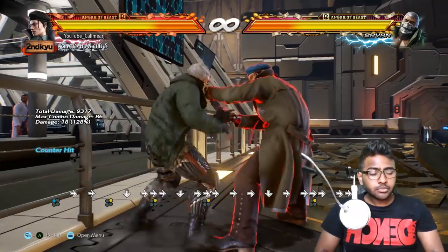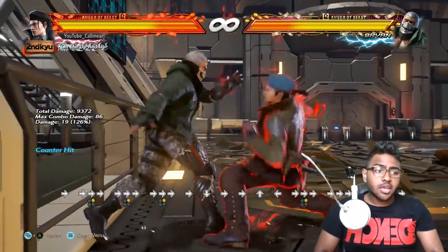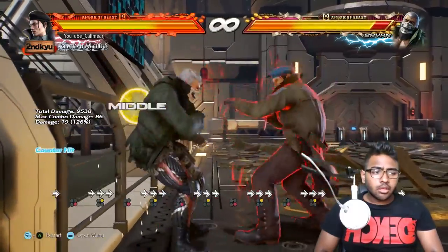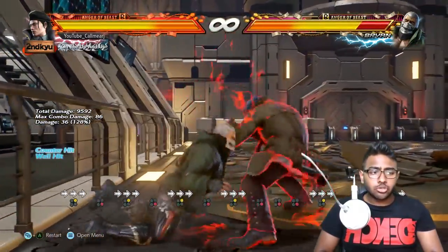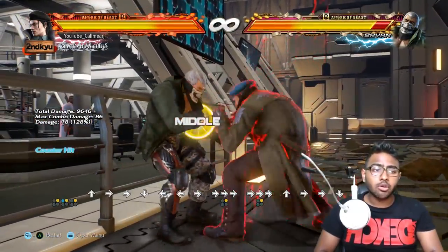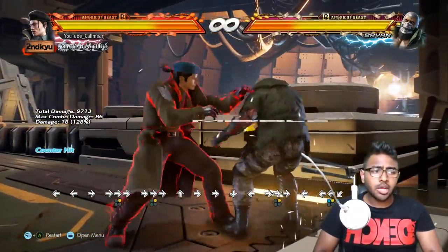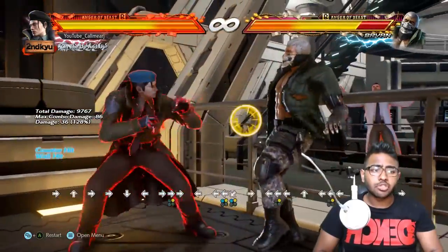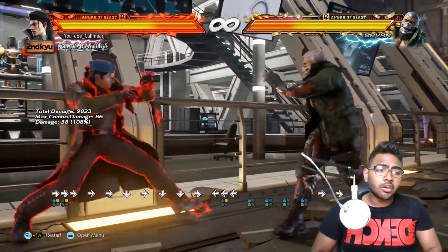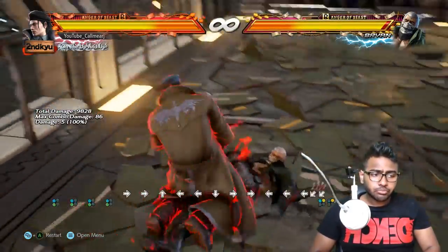After b+2, Dragunov enters a crouching stance and can do all his while-rising moves — for example, while rising 4 — or go straight into the 1+2 grab. The key mix-up players use is skipping to the grab directly. Once you've been hit by the b+2, there's no way to hop kick out of it — you have to deal with the grab mix-up.